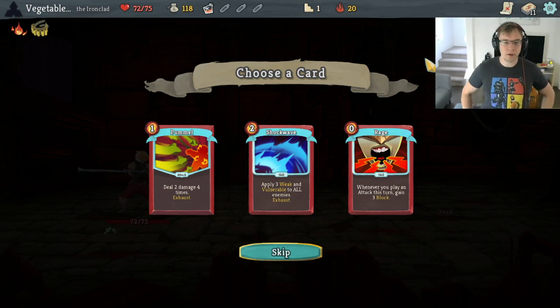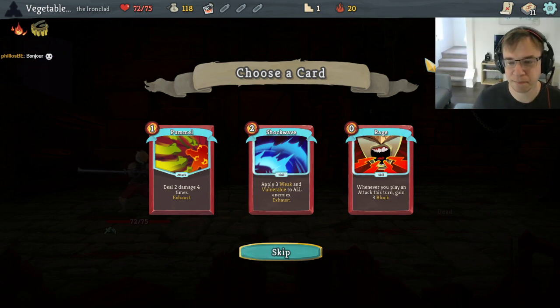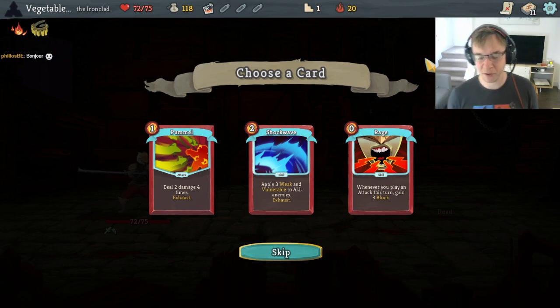Floor one Shockwave. Flexpot goes with the Pummel. We can hold on to the Flexpot forever because we have Potion Belt, so we don't really have to be worried about using it right now. Bonjour — I have only the most ridiculous, hammiest possible French accent and I will not compromise.